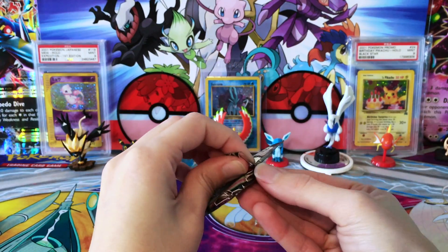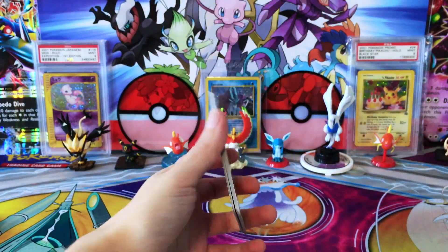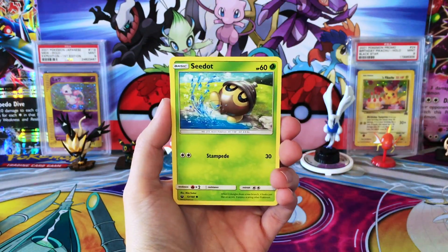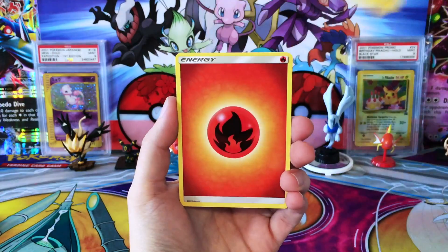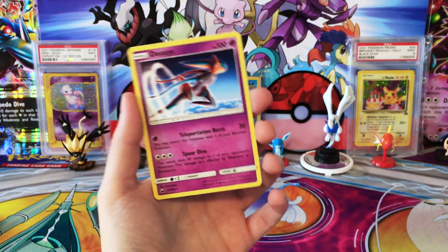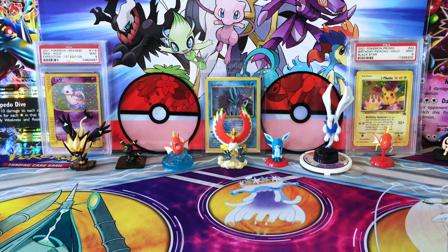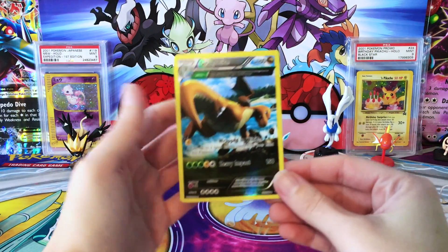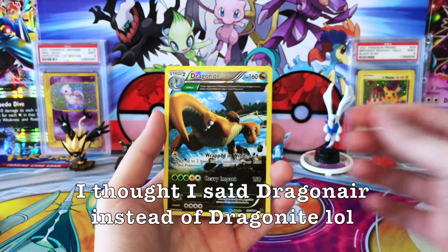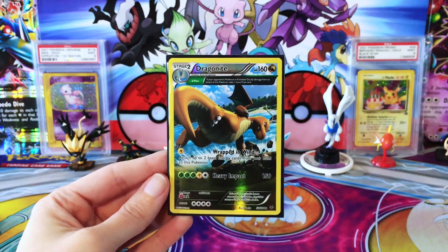Maybe because I left it so long, maybe Glaceon didn't feel loved by me. We did pretty good in our first two tins, so... one more pack — we still have a chance here. We have a Meditite, Seedot, a Clampearl, Finneon, an Electric Energy, Fire Energy, Grovyle, Lanturn, a Shelgon, Last Chance Potion, and a regular Rare Deoxys. The only thing really worth noting is the Reverse Rare Dragonite, which is our reverse rare.